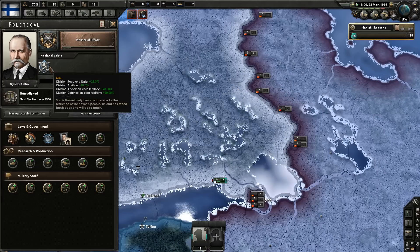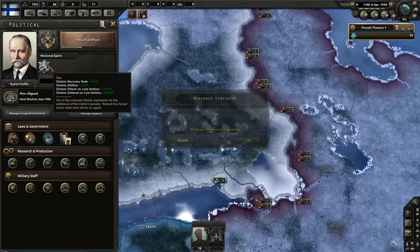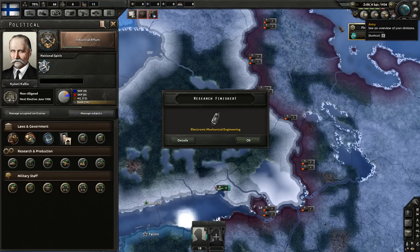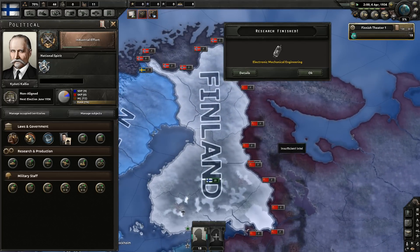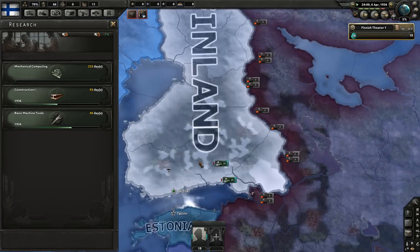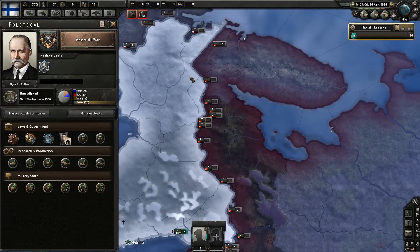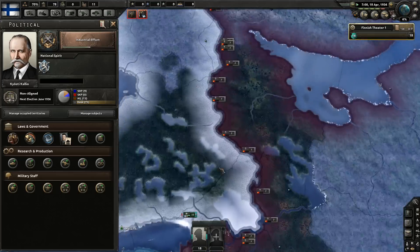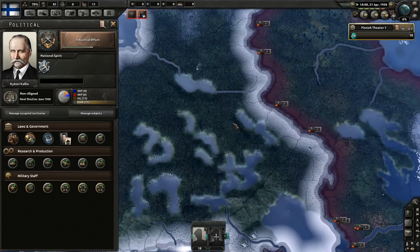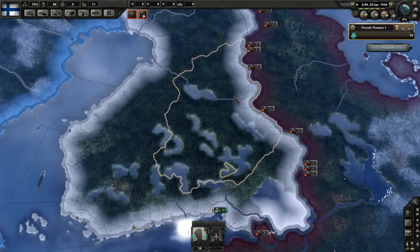You also get Saisu — I'm going to pronounce this wrong — which reduces attrition recovery rate and gives a massive boost of 25% attack and 20% defense. So in that case you don't want to be attacking. It's very tempting to be on the border with the Soviets and attack them — do not do that, trust me. You're going to end up getting destroyed because you won't get the benefit of this bonus. As Finland you want to be defending, and there is an optimal way of doing it, which I'll explain as I play.